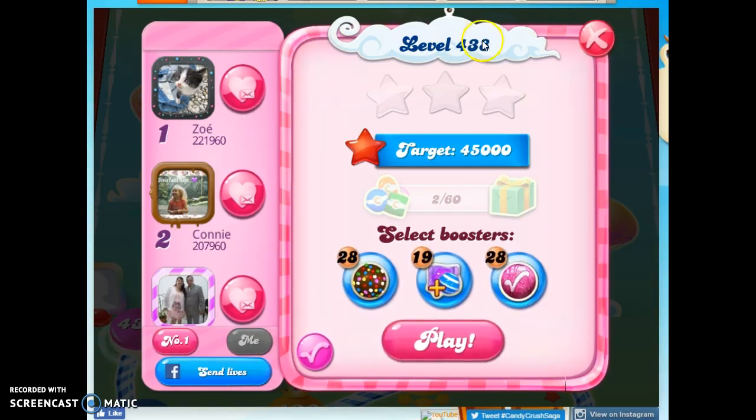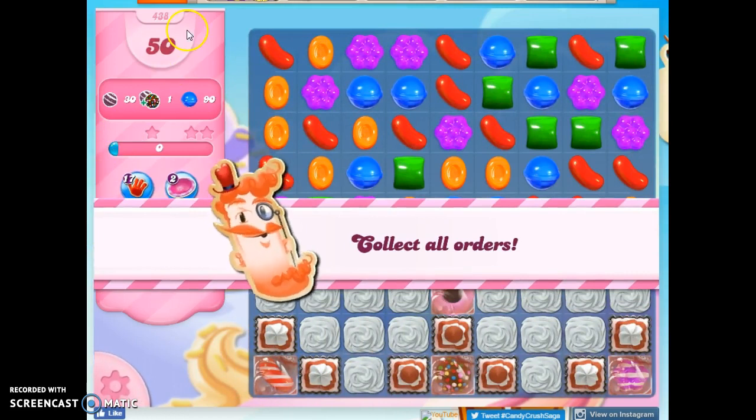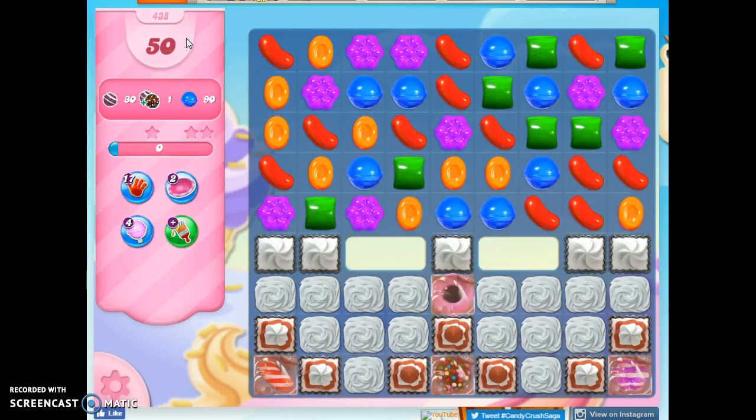Hi friends, this is Susie, your Candy Crush Guru, here to help you solve puzzle level 438, where we have 50 moves to collect 30 stripes — one set of a color bomb and striped candy detonated against each other to help get some of those 30 stripes — and 90 blue candies.